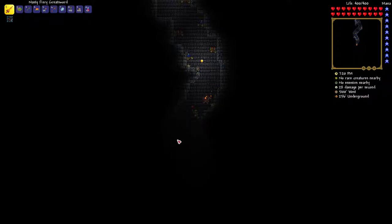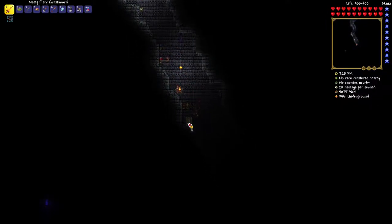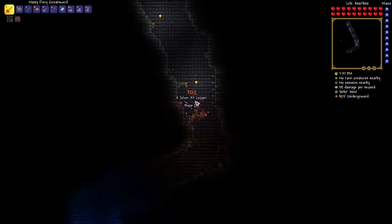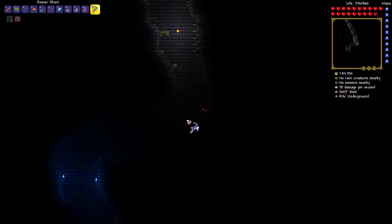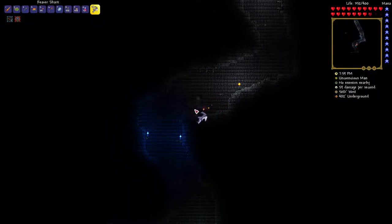Usually you just point your mouse cursor at the books and see if you can find the water bolt, I think it's called. Oh, on the special chest - you can't open these until way later. Our first painting, guys! I collect all the paintings. I'm keeping that small world because I found something in it that I want to put in a future video - something I did not find in this world.